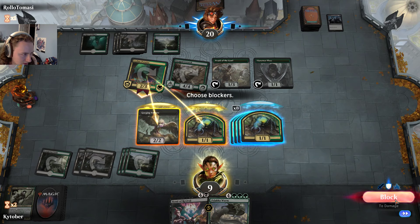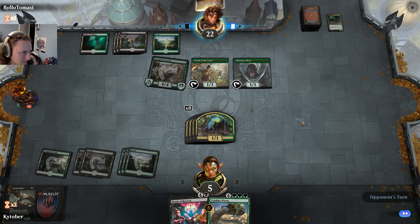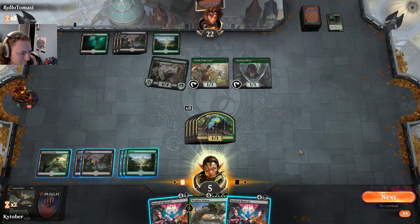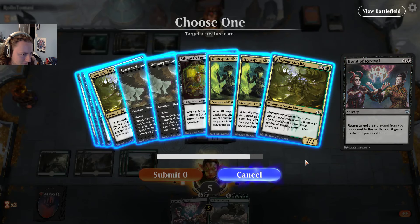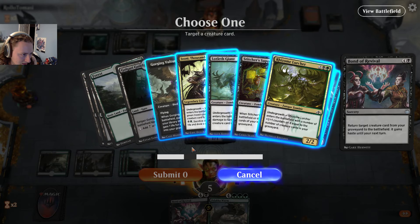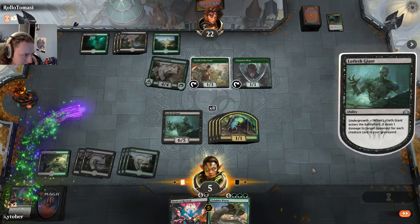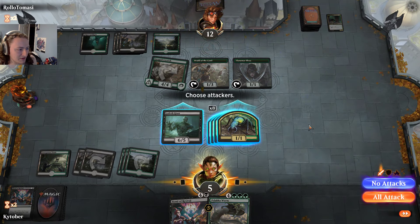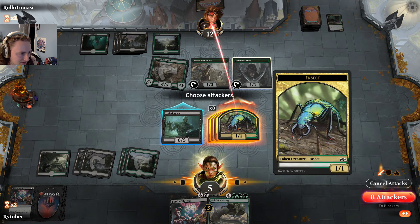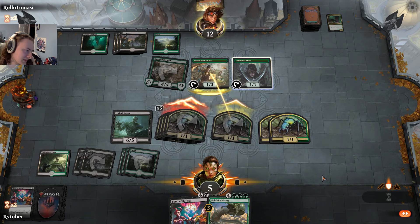If I can draw another land... there you are. Check this out. He may have got more life, but I'm the one who's going to win. I want to grab back... all my undergrowth deals damage, which was ten. Wild. So I'm gonna say, all attack except for this guy and two of those bugs — six of these bugs are gonna attack.